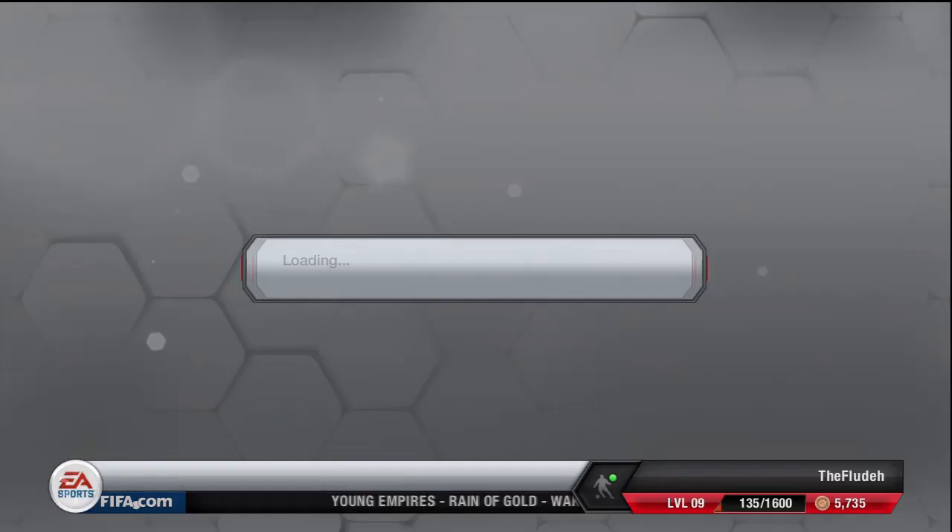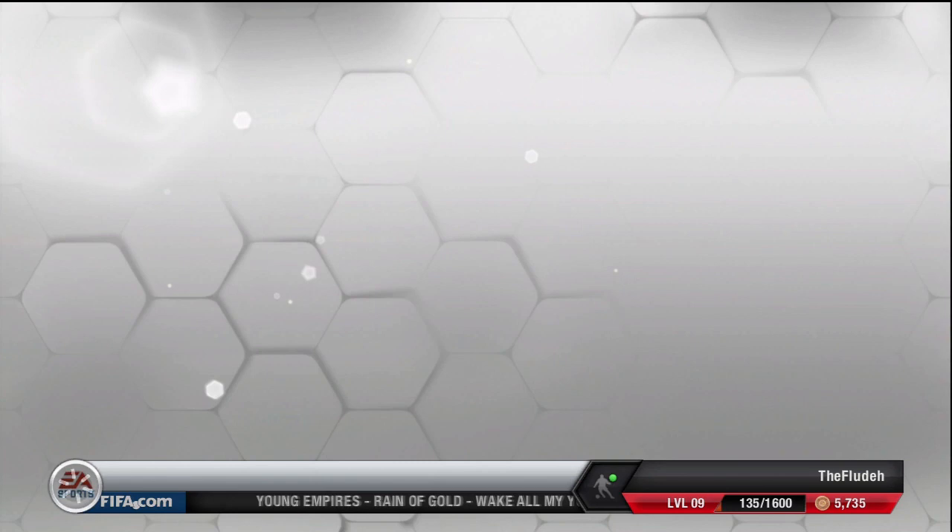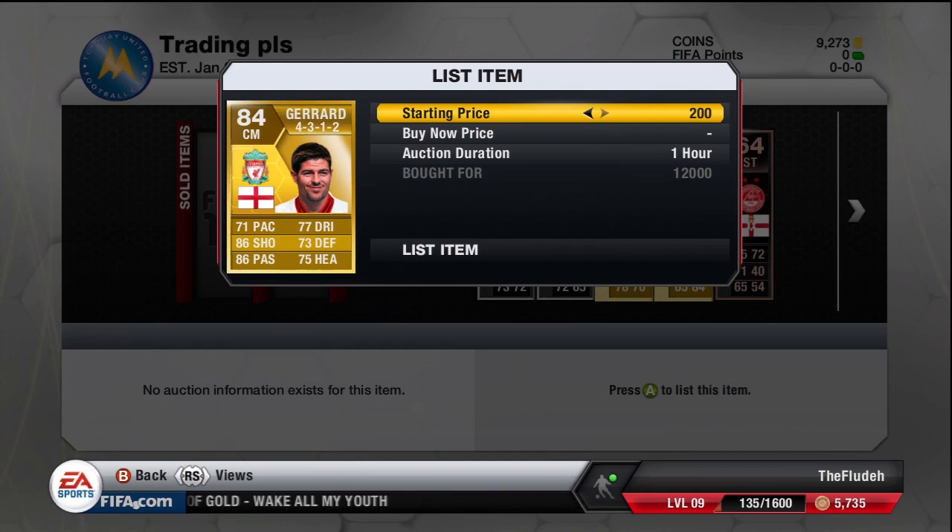What's up guys, Flood here and I bring you episode 7 of Rotate Team Inform. We finished the last episode off with 226,000 coins. I've spent pretty much all of it and I've only got 9k left over.